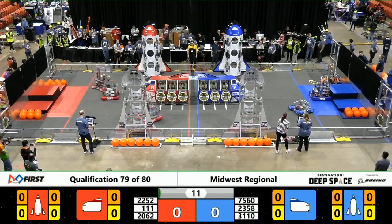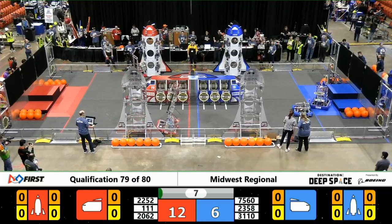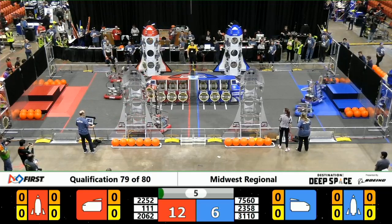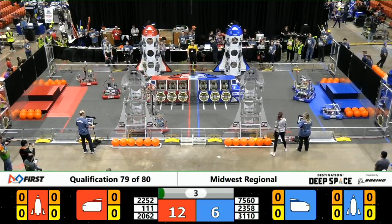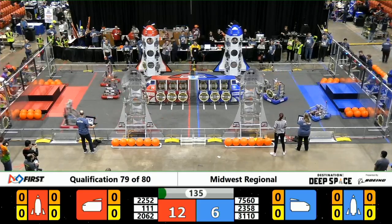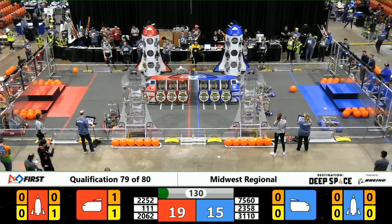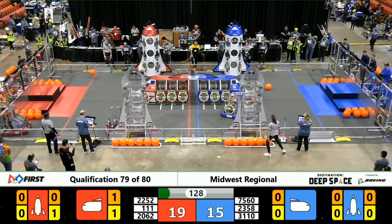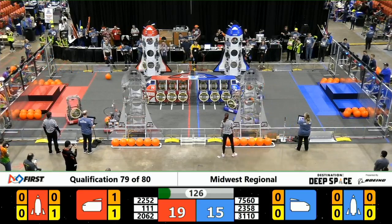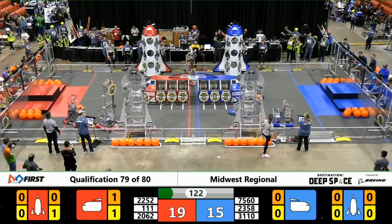Right off the bat, we see three Red Alliance robots crossing the half line. Doodlebots of the Blue Alliance crosses from level 2 for 6 points for our Blue Alliance. Already in the sandstorm, Wildstang trying to place a hatch panel on the upper level of the Red Alliance rocket. They are able to place that hatch panel, but it is pretty precarious. We will have to see if that hatch panel can prevent cargo from falling out of the Red Alliance rocket.